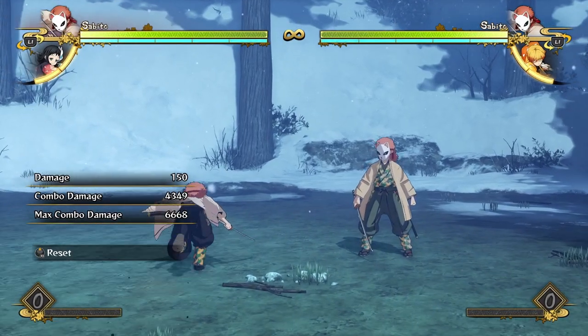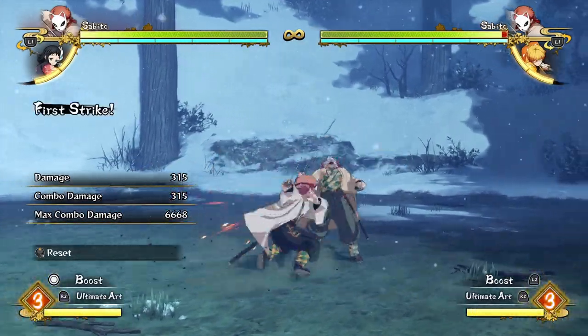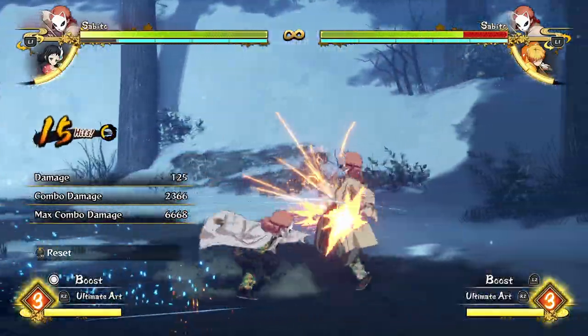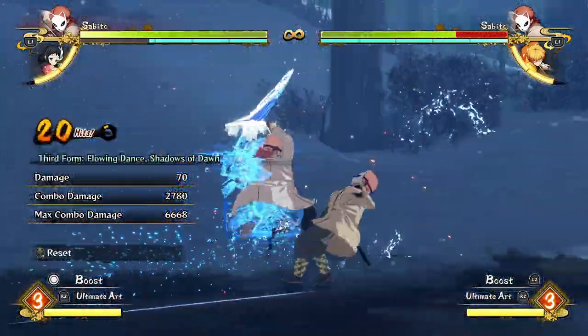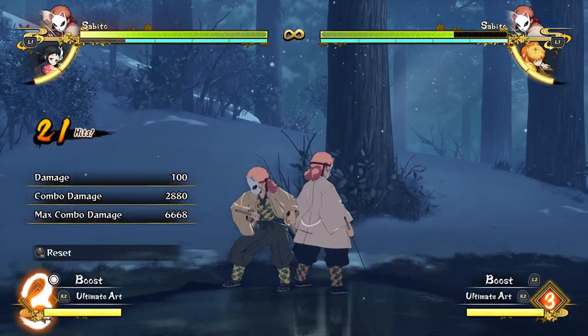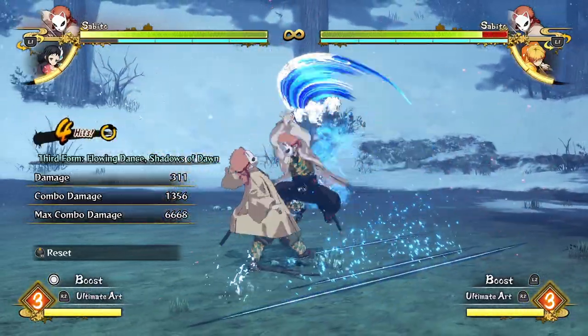You can get some crazy damage comboing into your ultimate. You can basically always do some combos into a waterfall basin, or sometimes combo it off of your flowing dance — as long as you're not facing right into the corner. Even being beside the corner can mess it up because you bounce sideways.